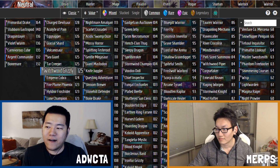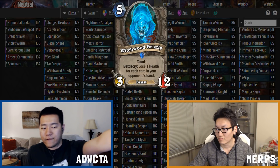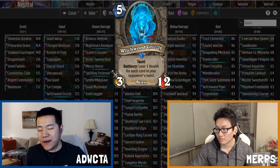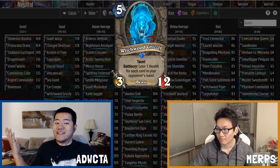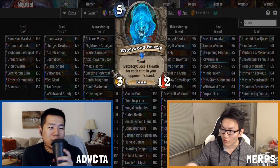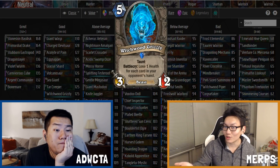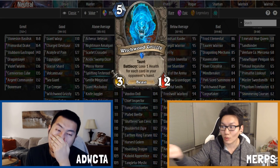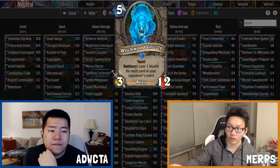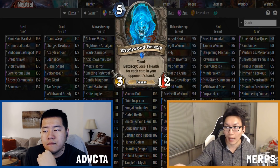Without further ado, the best card in the neutral slot for Witchwood — Witchwood Grizzly. It's a five-mana 3/12 Beast with Taunt. Battlecry: lose one health for each card in your opponent's hand. Just to clarify — it is not losing health from your hero. It loses health on the Witchwood Grizzly itself. Also, unlike Injured Blademaster, you cannot heal it back up; it just becomes a 3/6 or 3/7, and that becomes its new cap.